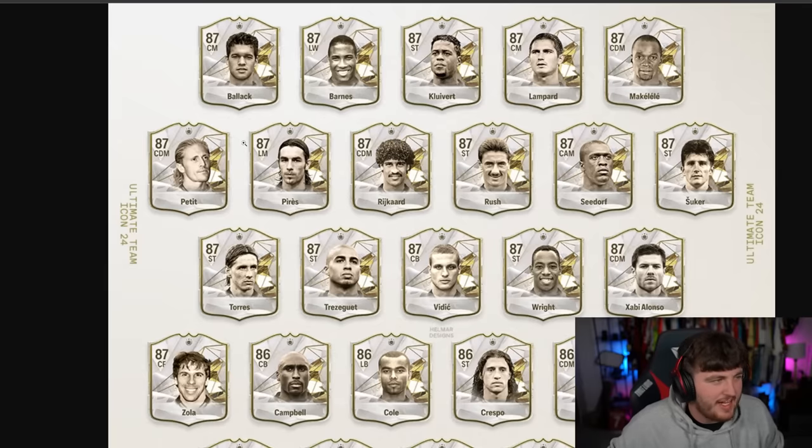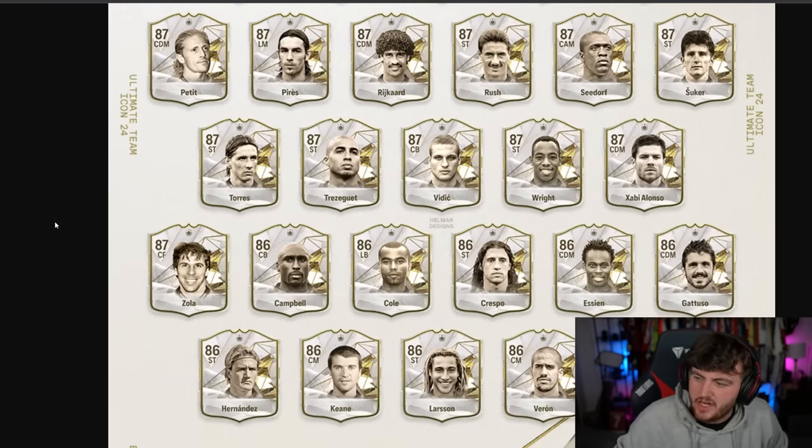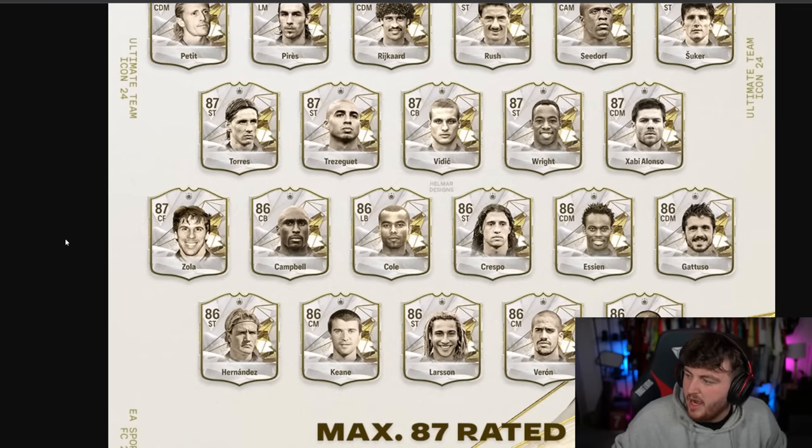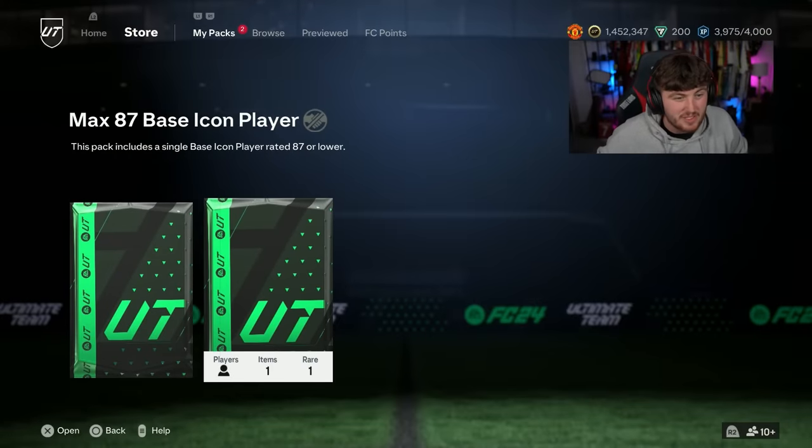I've got a little graphic here showing you guys all 27 icons available. You've got Balak, John Barnes, Cliver, Lampard, Makalele, Petit, Pires, Torres, Vidic, Xabi Alonso, Essien, Zambrota, Hernandez, Zola. Some really good icons there, to be fair, and then obviously some absolute stinkers.